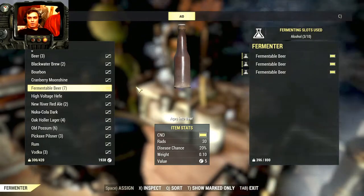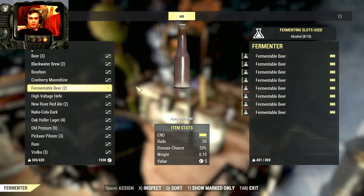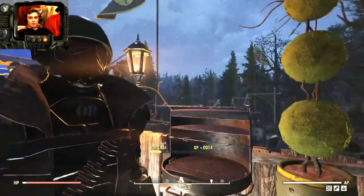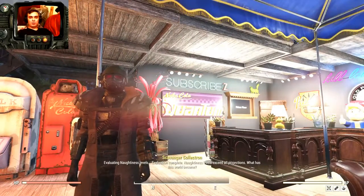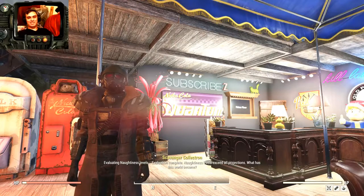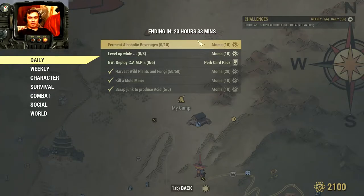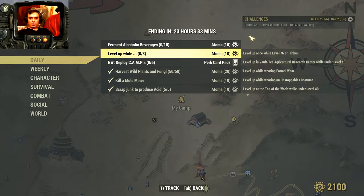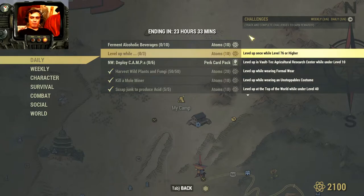Then you put the beer inside the fermenter. Afterwards, you just run around for, I don't know, 10 to 15 minutes — that should be more than enough for the beer to get ready. Pick it up and voila! You get your other atoms. So basically, once fermented, I'll get another 10 atoms. I'm not sure if I'm gonna do the level-up sub-challenges — I'd do them if they just come up. I can't be bothered making sure I have all three components for the level-up. Well fed, formal wear — whatever. I already told you how to do it.